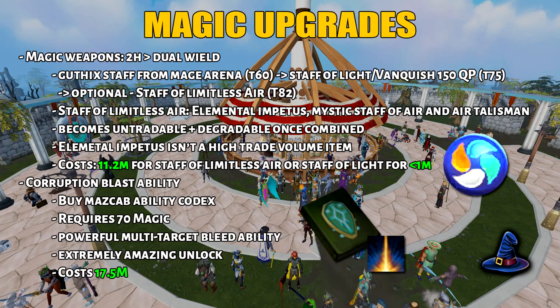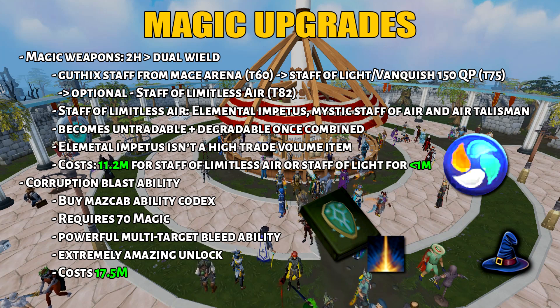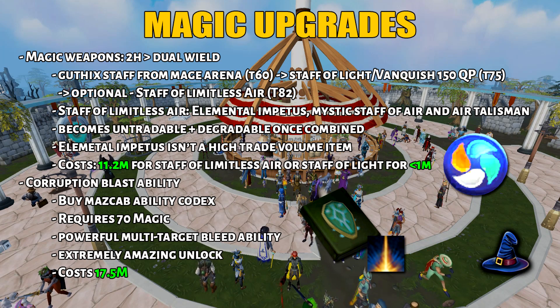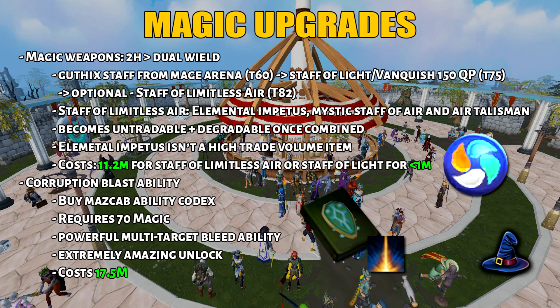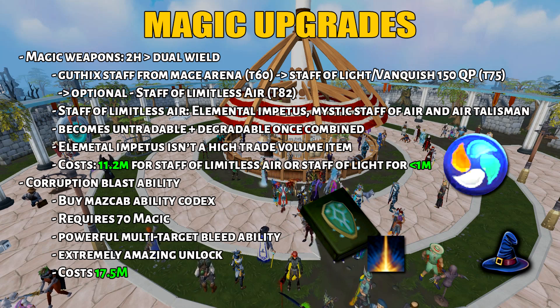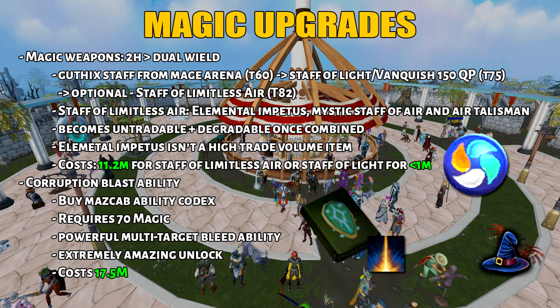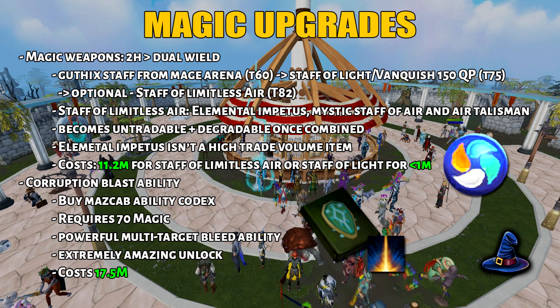Here are the budget magic upgrades. I like to use two-handed magic weapons over dual wield because you don't have to cancel Concentrated Blast. In this upgrade order, the first thing is the Guthix Staff, which is a reward from Mage Arena, then Staff of Light - or you can get the 150 quest point weapon called Vanquish - and finally the optional upgrade is Staff of Limitless Air, which costs 11.2 million. If you want to stick with Staff of Light, it will only cost you 1 million GP. Then we have the Corruption Blast ability - you'll buy the Mass Capability Codex to unlock this. It's a very powerful multi-target bleed ability and a game changer for combat training, slayer, and even bossing. As soon as you reach 70 Magic, I strongly suggest you get this, though it will cost you 17.5 million.